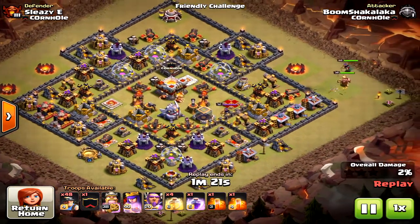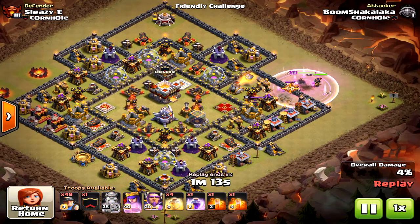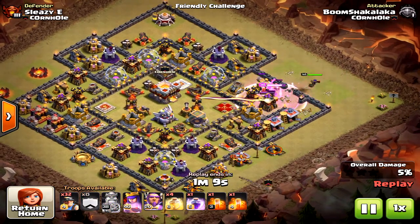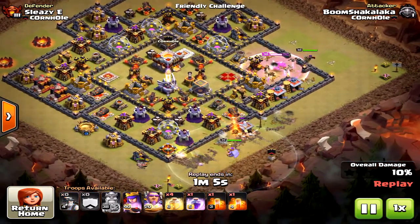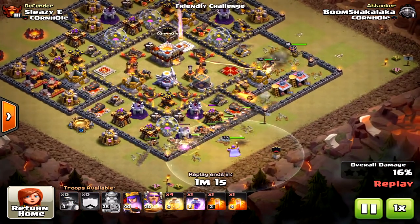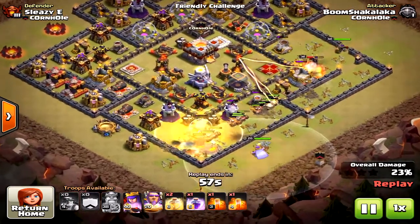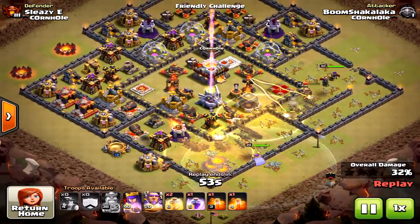Here's another three-star attack. This is a poorly designed ring base — I'm showing a variety of attacks and bases because this is what you see at Town Hall 11, and at Town Hall 10 many people still use bad base designs. This base is actually better for bowlers or valkyries because the inferno towers and eagle artillery are all in the core.